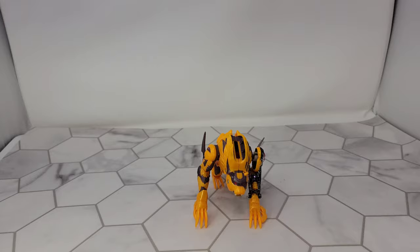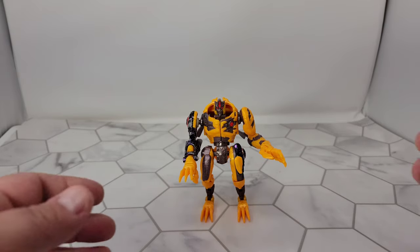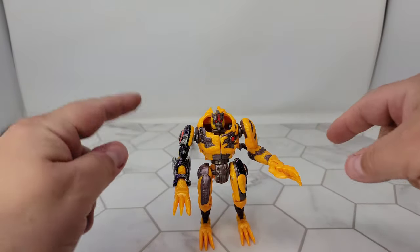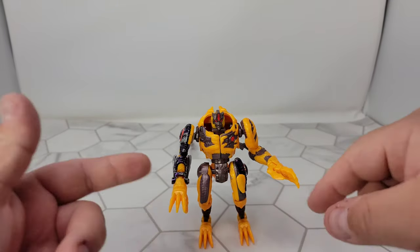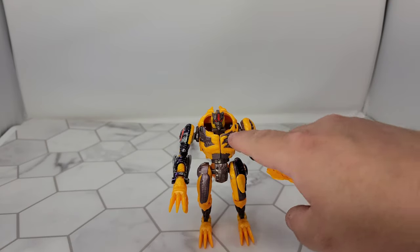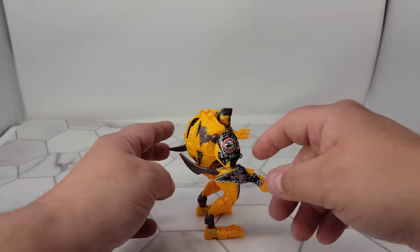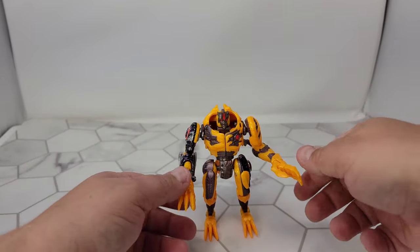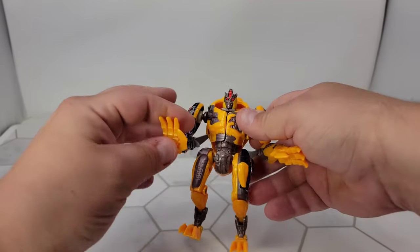Let's take a look at robot mode. Here's Transmetal 2 Cheetor in robot mode. If you'll notice, his right and left have swapped on the arms but not on the legs. The transformation is a little bit weird — there's a weird flip thing you do where you're hiding the beast mode, and the beast mode head is completely gone; it's crammed up into this cavity. So you have wrist rotation here, but not on this side.